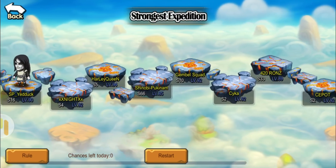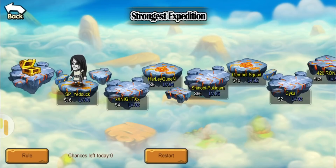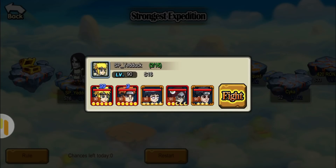As you can see, there's the golden reward at the final stage. The rules are exactly the same as the road of ninja. During the expedition, both players and enemies HP will be reset, and dead heroes will not revive. If you are on high VIP, you will have greater chances and reset chance.